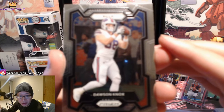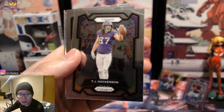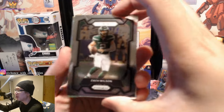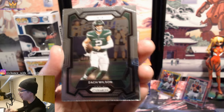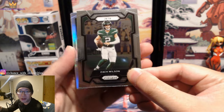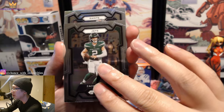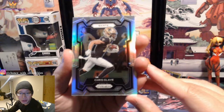We have a Dawson Knox, TJ Hawkinson, and Zach Wilson — so much hype and he never performed. We do have a pink coming up and a silver. Here we go — our first silver. It's not going to be a rookie, as most of the time it's not. Chris Olave — too bad this is his second year, not his first. But that is a beautiful design.